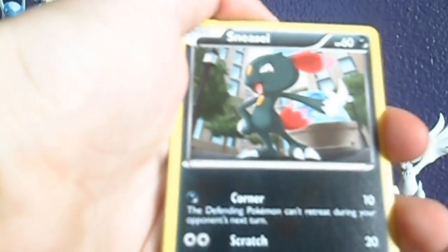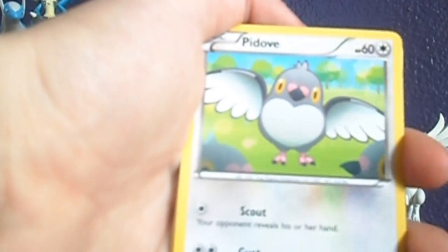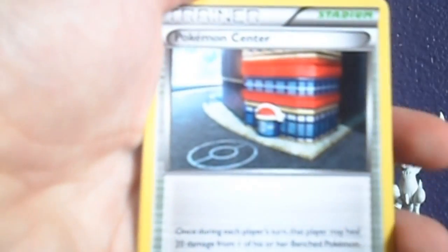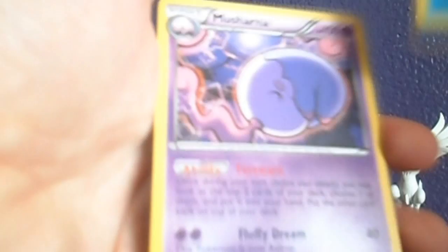Mewtwo pack. Here we go. We've got Mienfoo, Growlithe, Sneasel, Pidove, Bronzor, Luxio, Pokemon Center, Scraggy, Reverse Munchlax, and a Musharna Rare.